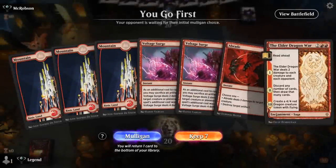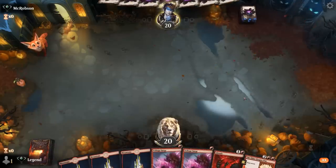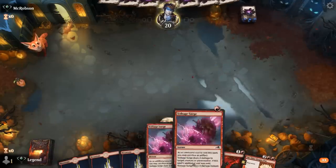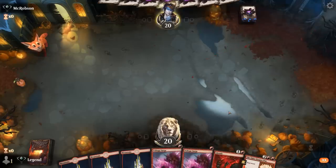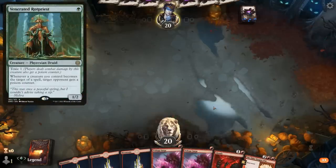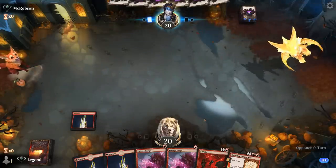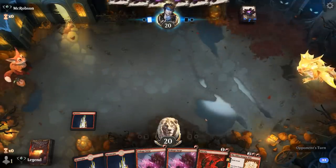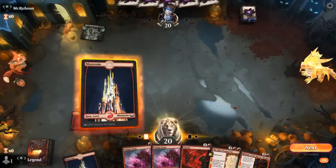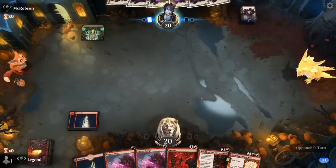Game one: we're on the play, hand seems keepable — some cheap removal, maybe Elder Dragon War to refresh our hand if we don't need them. Opponent is taking some aggressive mulligans, which typically points towards the blue-green poison deck looking for a Rot Priest, in which case we have plenty of answers. It could still be a poison deck, and getting ahead with Fable is going to be great.